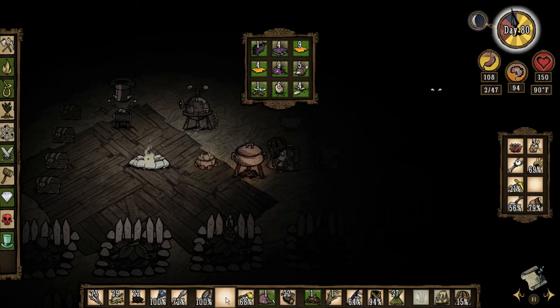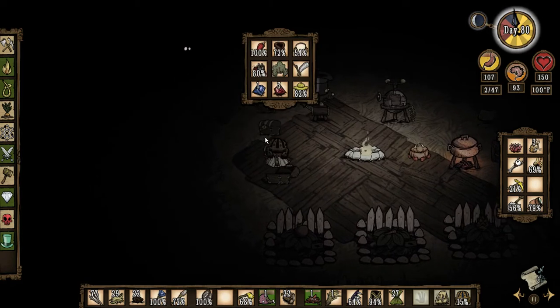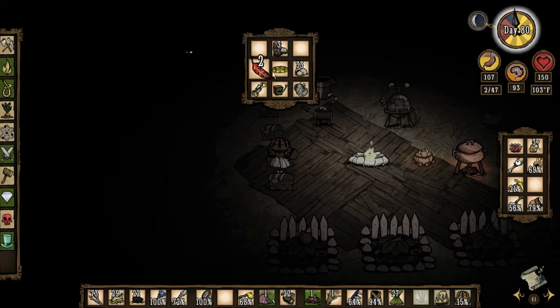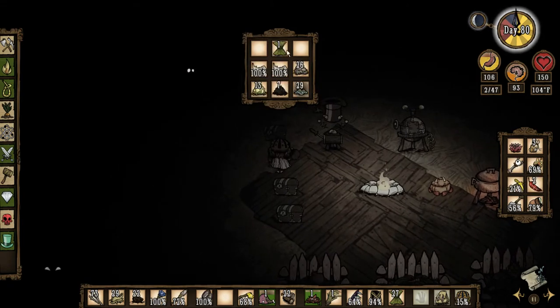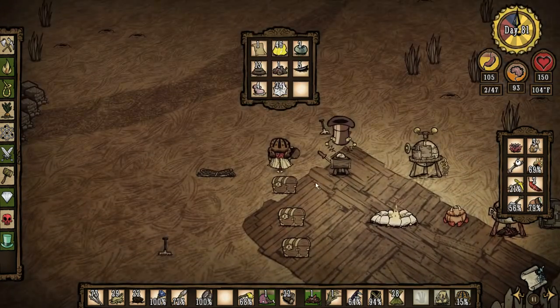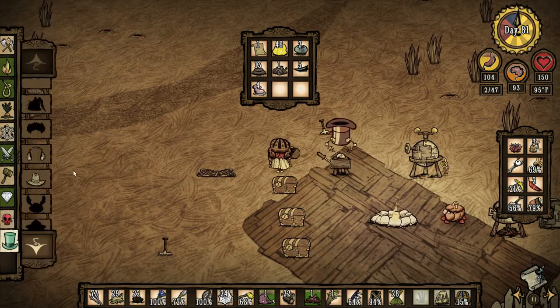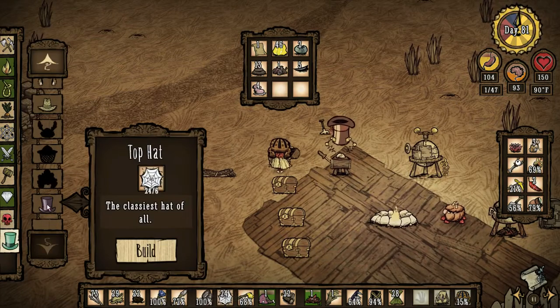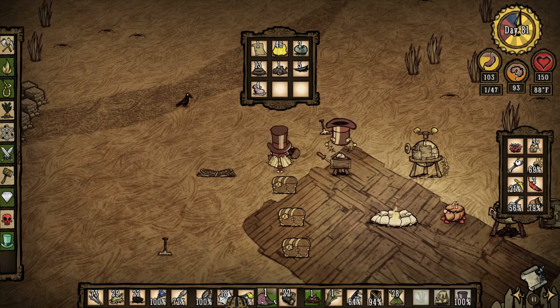I should make another top hat, because I have plenty of spider silk, and my sanity is not the most. Okay, we're going to get these feathers out. That's what I need - charcoal - to make the fire darts. Okay, I'm going to quick make a top hat. We're going to wear the top hat, and we're going to put the silk back.